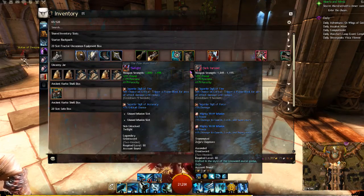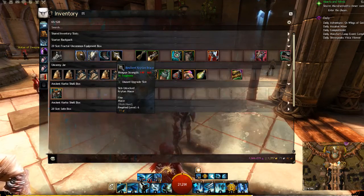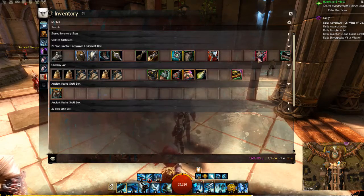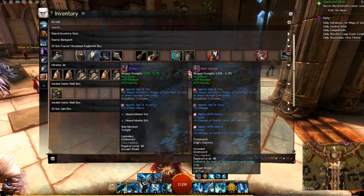Ascended weapons have the same stats as legendary weapons. You'll note that I have a legendary sword, Twilight, equipped to my character. Anytime you mouse over an item, if you are able to equip it, it will show a comparison to the item you have equipped. The stats for the legendary are identical to the stats for the ascended. Legendary items are merely a cosmetic step above all other items in the game — you do not require them, but they're nice to pick up if you have the time and effort.